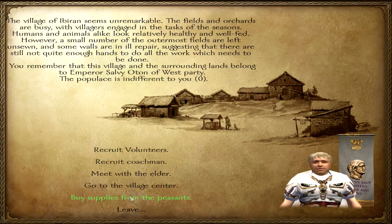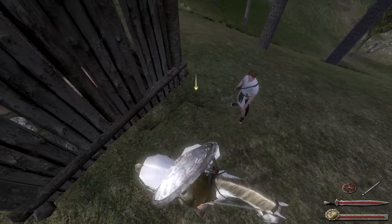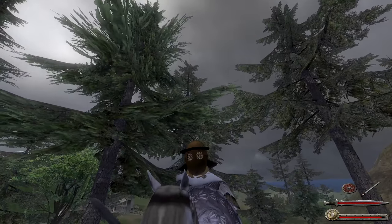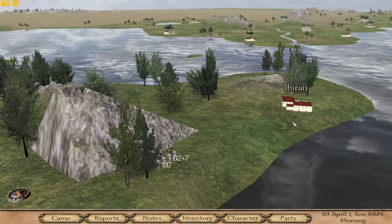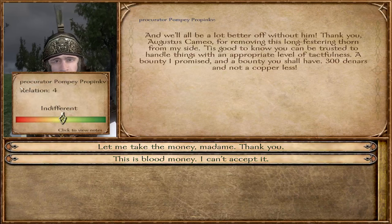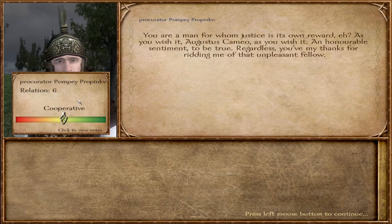Awesome — we could recruit, but we're going to the village center. He doesn't really look armored. Hello, are you him? Yes I am. I only need your head — now give me your head. Thank you. This helmet is hideous — well, not hideous, but for my character as a Roman unit, it's not really working. Let's talk to him because he gave us the quest. About the task you gave me — I gave him his punishment. Wait, what? He says: you are a man of whom justice is its own reward. As you wish, dumbass.